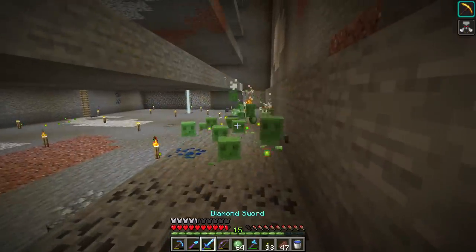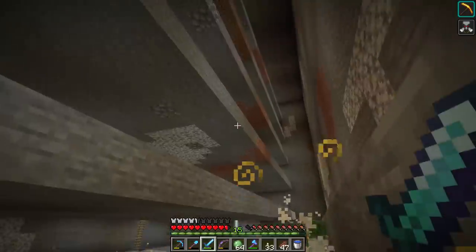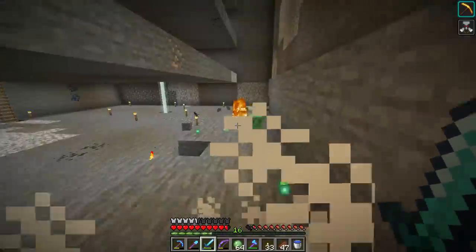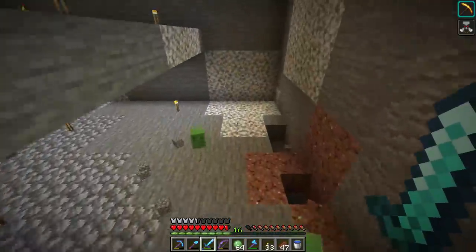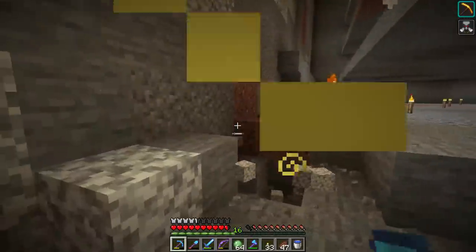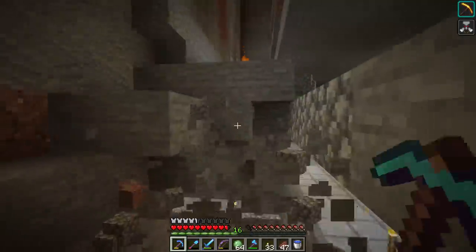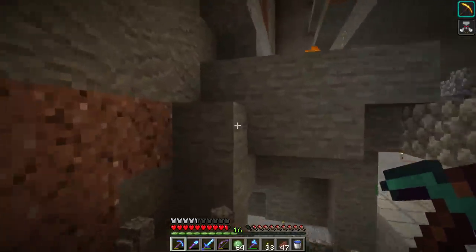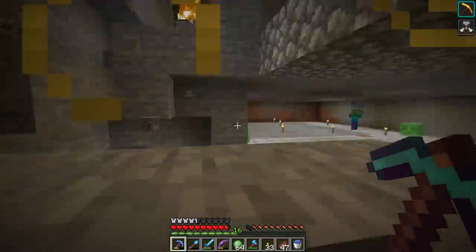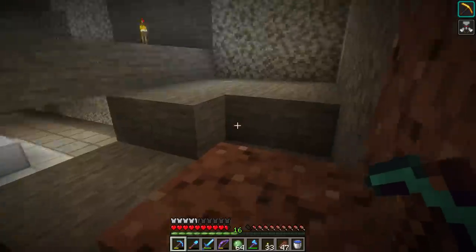As you get near the bottom of the build, you might start getting slime jumping down on you and trying to hurt you — it's dangerous, especially if a lot fall on you at once. Be really careful, and if possible stay by your farm while working on this part, because if you walk away it allows slime to spawn.